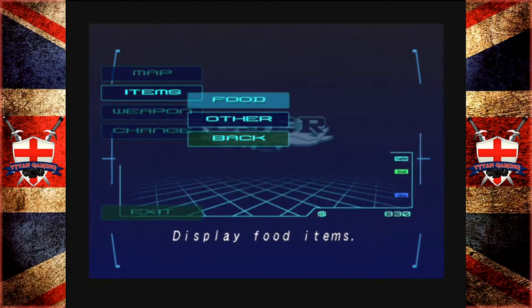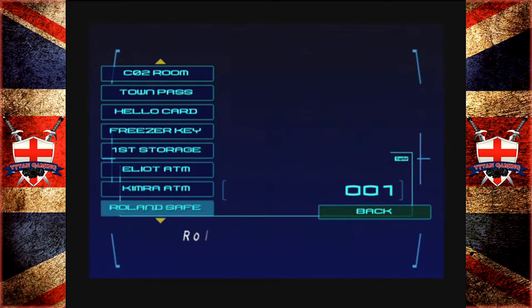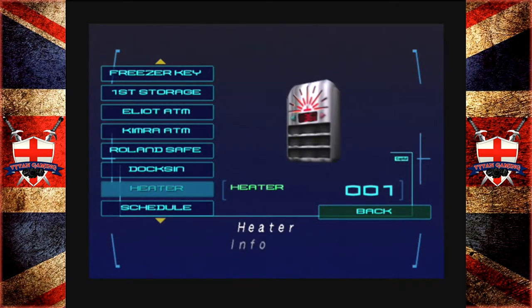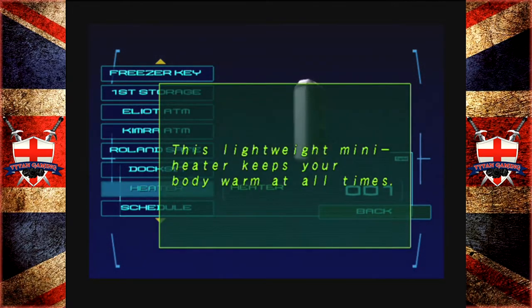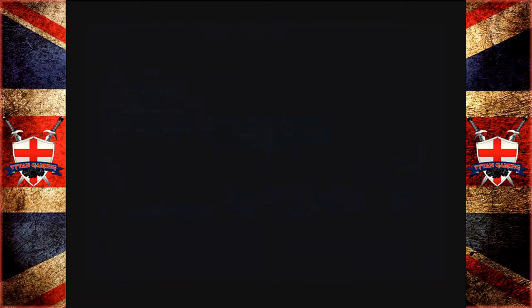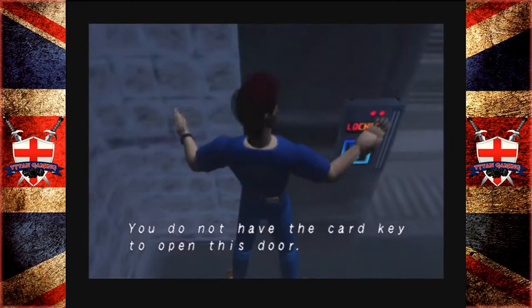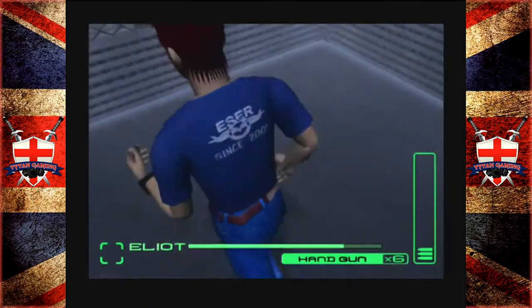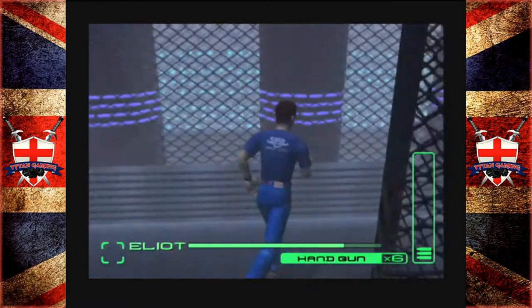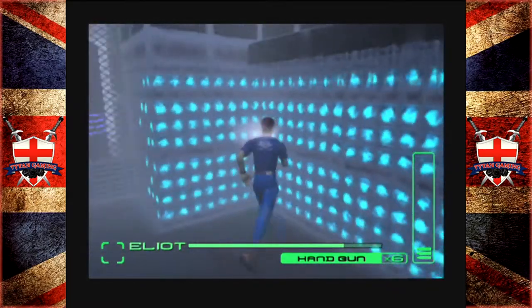Let's have a little look at the heater. Not really sure how Elliot and Dogs are sharing this, but hey - 'this lightweight mini heater keeps your body warm at all times.' Good, that's what we like. Now the door is locked and we don't have the key card for this. That's awkward. Where else can we go? This place is one hell of a maze.